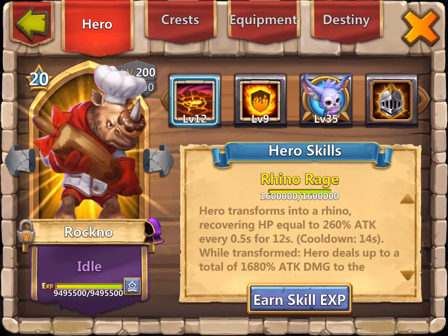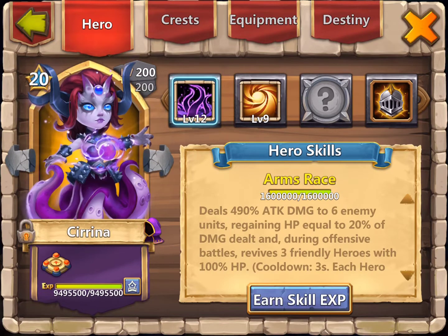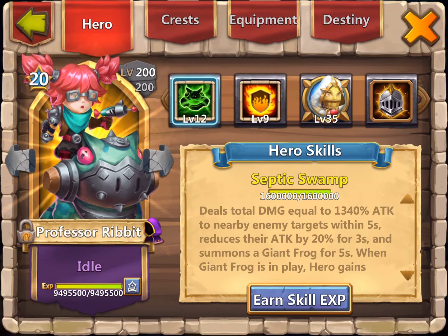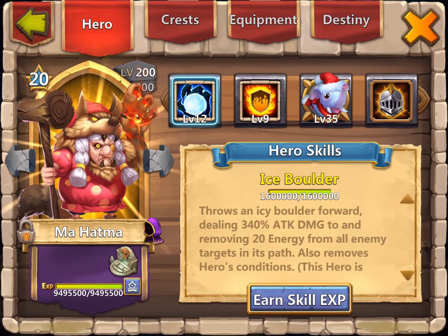Rockno — I've got a nine flame guard, survival insignia, as well as the pet Fennec. Fennec will be operating because Rockno will be up front as my main tank and will always be under attack. Professor Chubbs — I am using a nine flame guard, an eight survival insignia, as well as Mini Angie. Mini Angie will always be operating, much like Bublo. Mahatma is in there with a nine flame guard, an eight survival insignia, as well as a Eulophant. Eulophant will be operating when attacked.